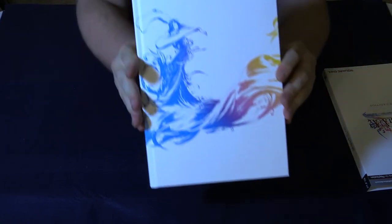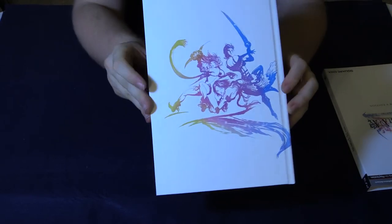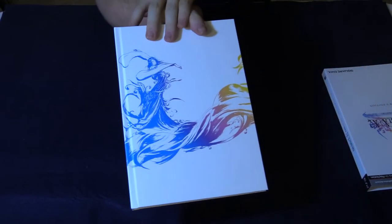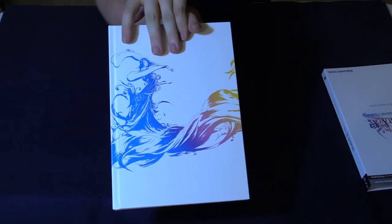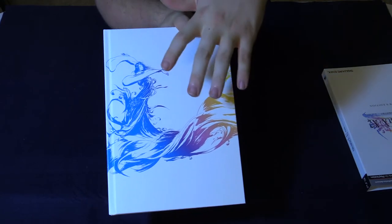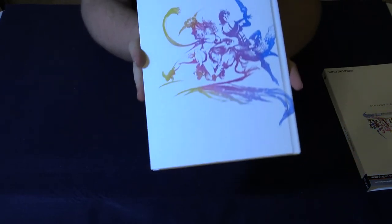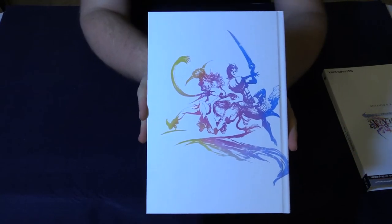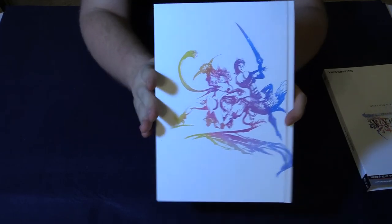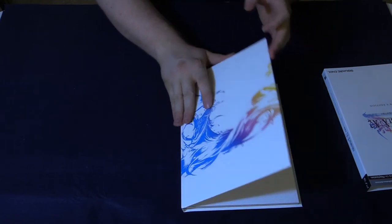Here we have this gorgeous cover artwork that wraps around, featuring art for both games. The front cover is that dance that Yuna does — I believe it's in Kilika Village after the attack by Sin, on the water. It's the first time that Tidus really sees the dance. And then on the back we have the three heroines from Final Fantasy X-2: Rikku, Yuna, and Paine.